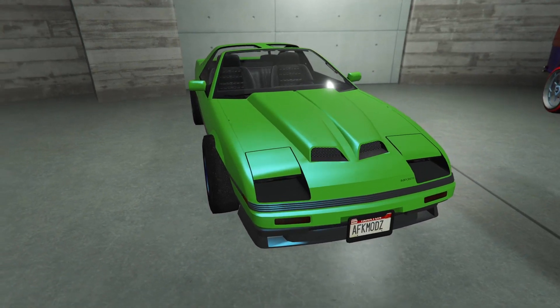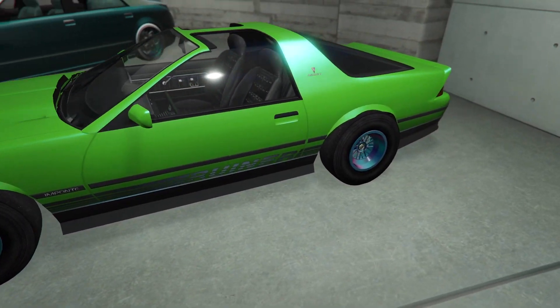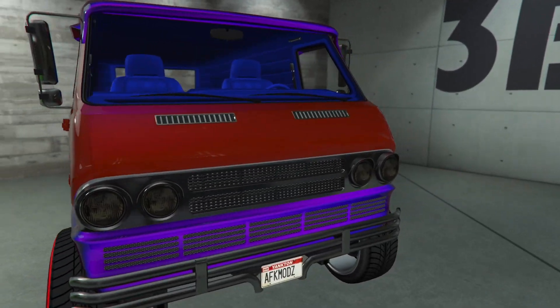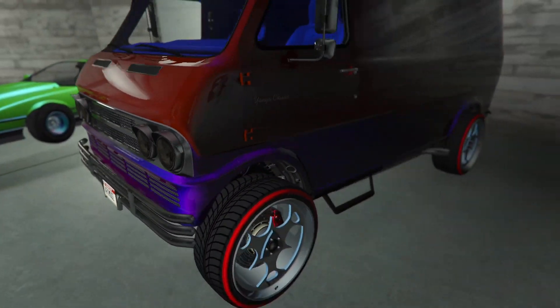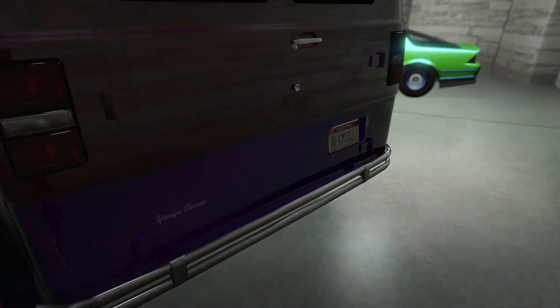The next car is a two-tone worn ruiner, with F1 wheels on chameleon wheel color. The final car on this level is a two-tone yoga classic — 3D on the primary, chameleon on the secondary, with baby blue wheel color and a blue interior.